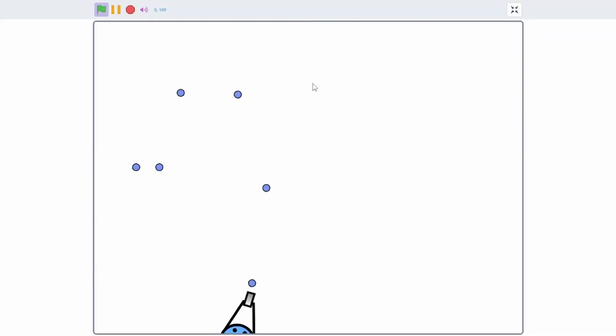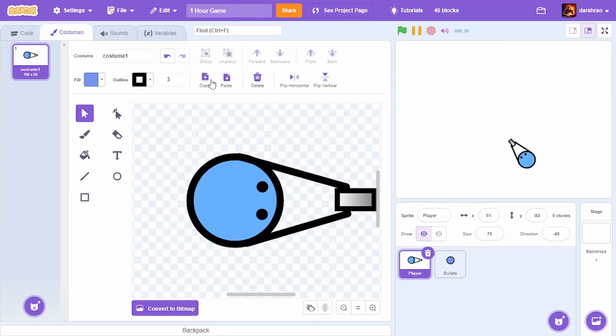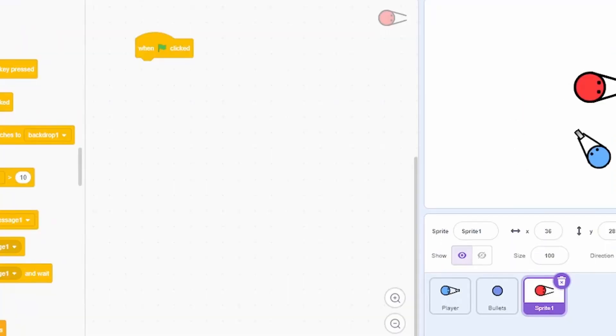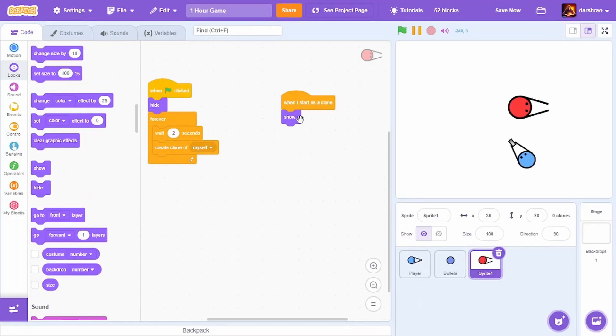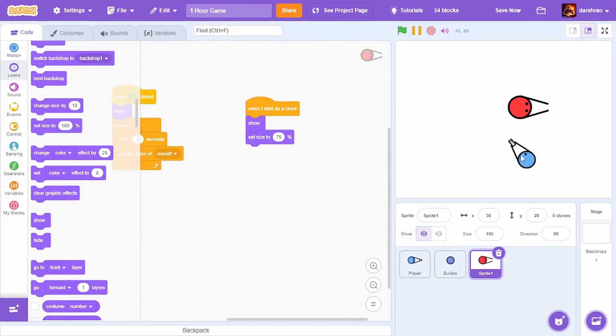Here you go — this is the shooting. I spent about 10 minutes on this. Now for the enemy I'm just going to copy-paste the player, then change the color to something like red. When green flag clicked: hide, forever, wait two seconds, create clone of myself. When I start as a clone: show, set size to 75 like the player.